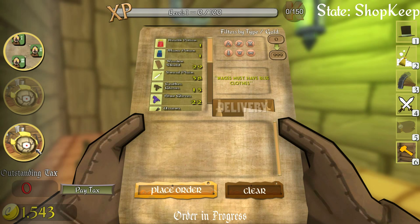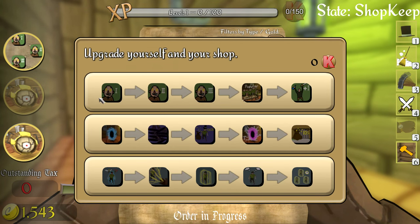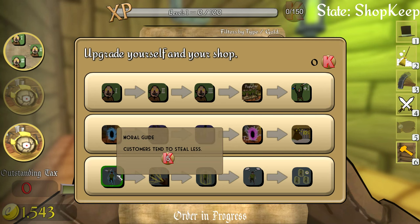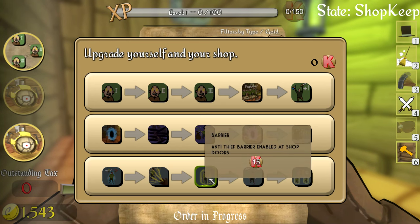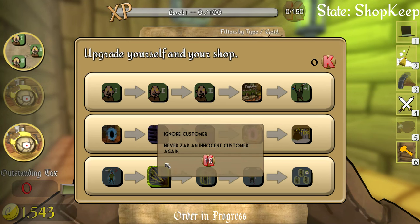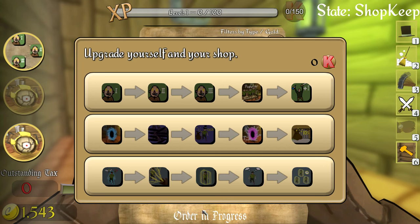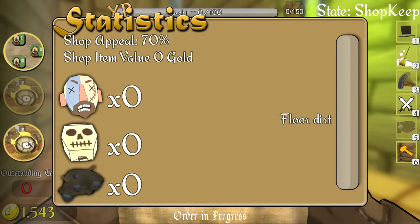While the delivery is on the way, I'll show you the upgrade system — you can upgrade yourself, upgrade portals, and upgrade morale. It looks like you spend some currency marked as 'K' — I'm not entirely sure what the unit measurement is.